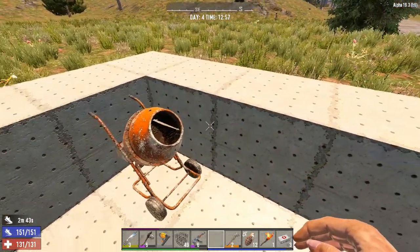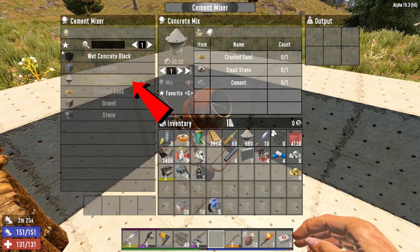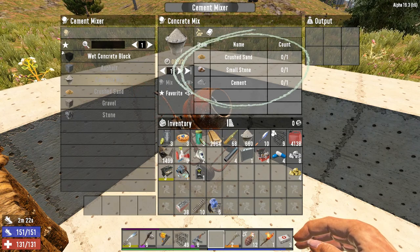You can now open the cement mixer screen by hovering over it and pressing E, and from here you can start mixing concrete using crushed sand, small stones, and cement.